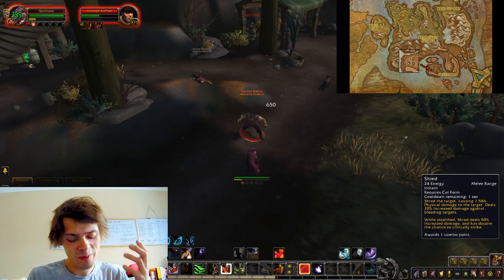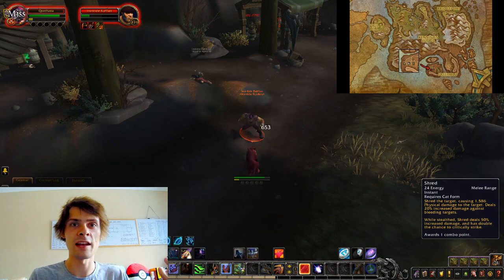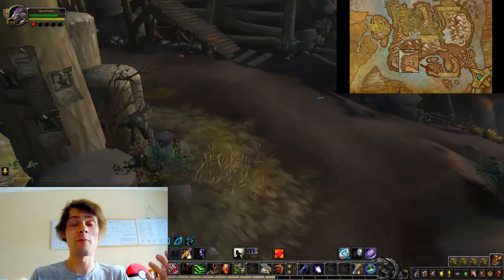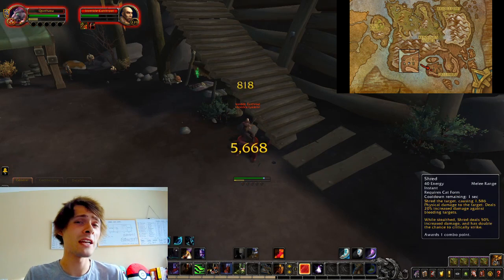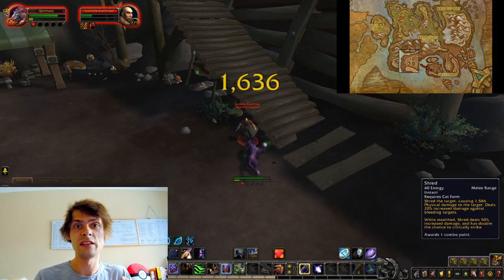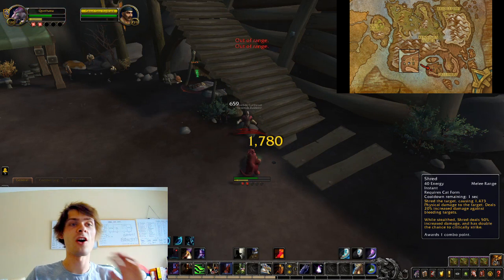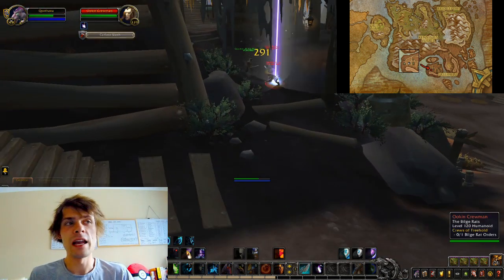Deep Sea Satin is selling for roughly an average of 200 gold apiece. In an hour I'm picking up a fair amount, and I'm actually making around 30,000 gold's worth in Deep Sea Satin, Tide Cloth, and Tide Spray Linen combined.